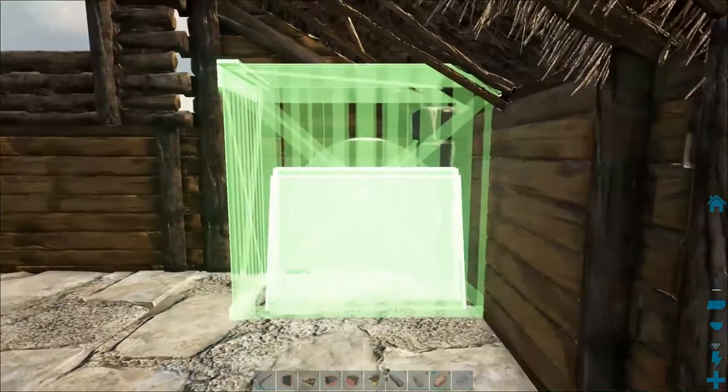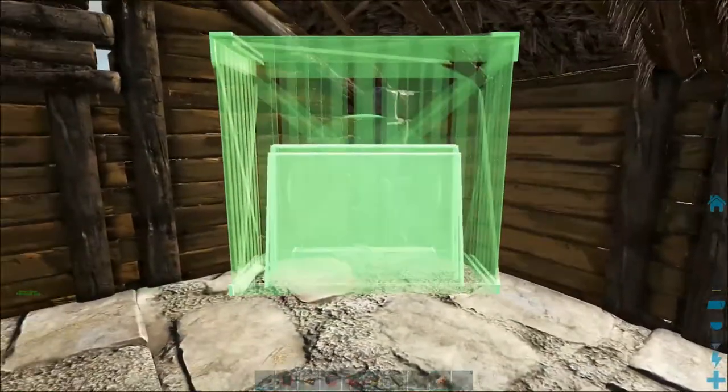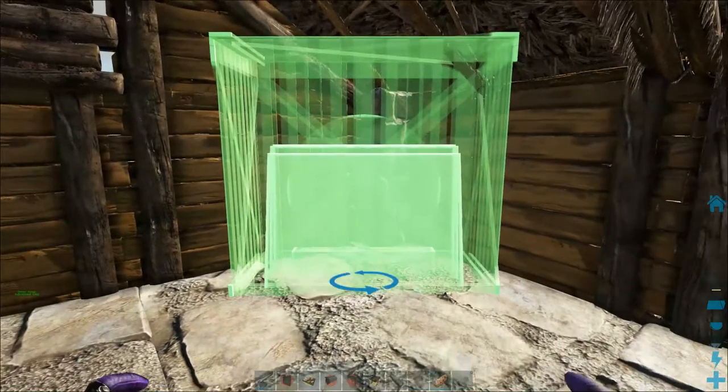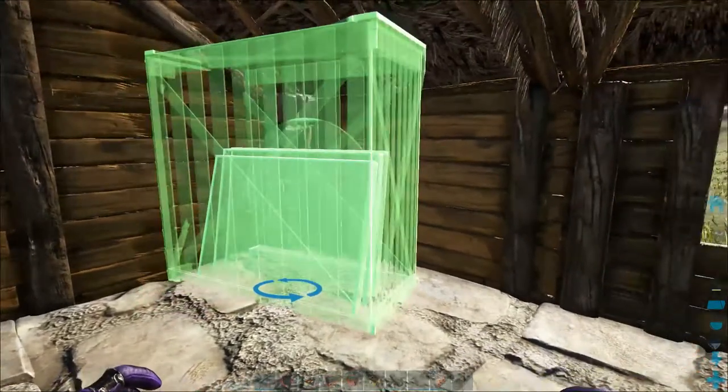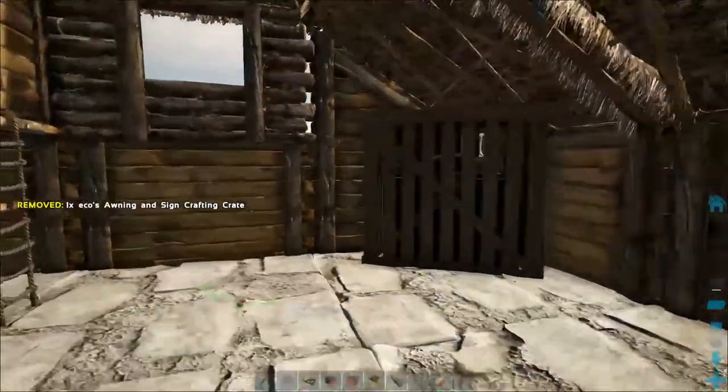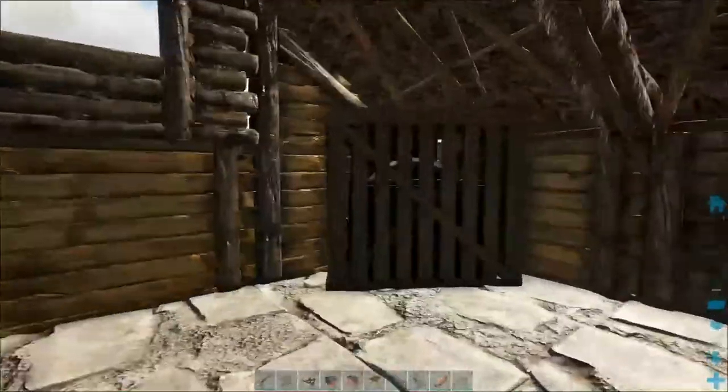Let's see, can we kind of put it in this corner maybe, like this? I don't want it to stick out of the wall or the roof too much, but I think that'll be okay. So awning and sign crafting crate.